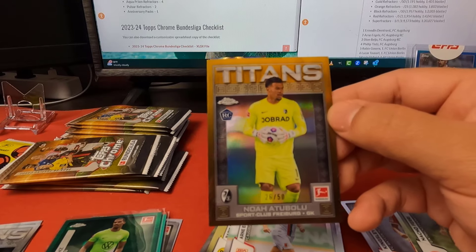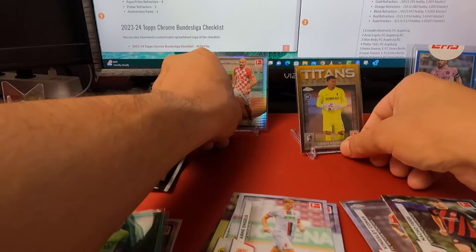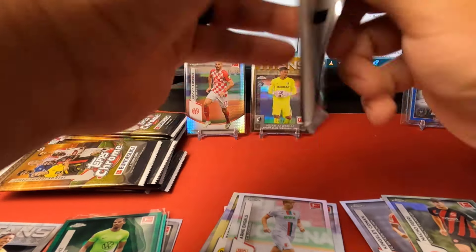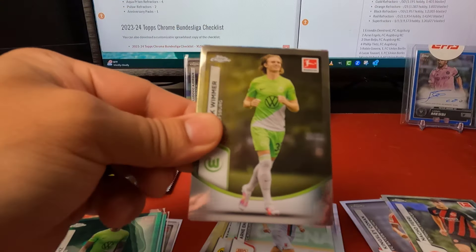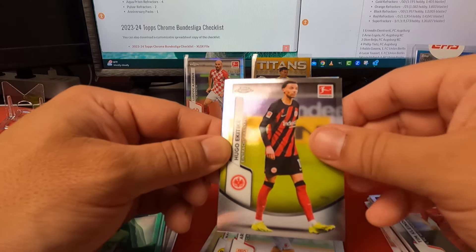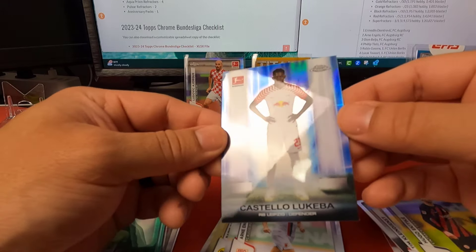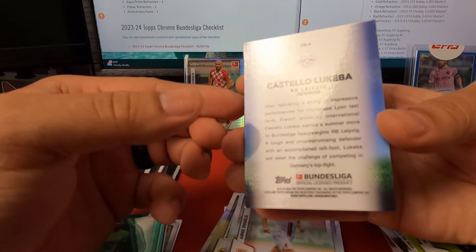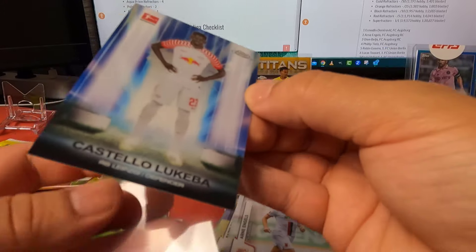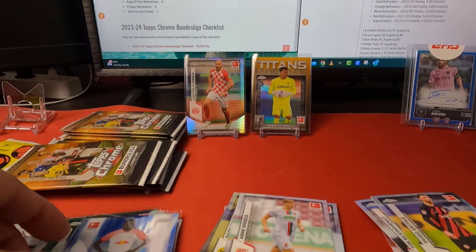You guys know I've ripped a lot of Bundesliga in the past — go back and watch some of my videos. If you notice during those videos you see a lot of goalkeepers in these parallels, so they really like goalkeepers in the Bundesliga sets. So I'd expect some of these hits to be goalkeepers. We've got Patrick Emmer, Akitike, and here is Ugeba — looks like some sort of insert, maybe the Starting Eleven. It's not numbered, but I'll sleeve it up.